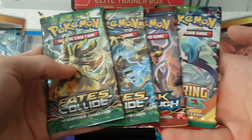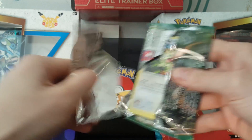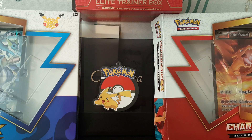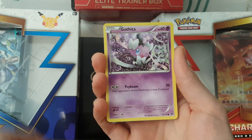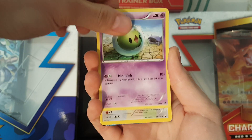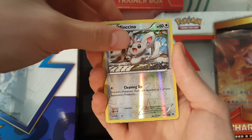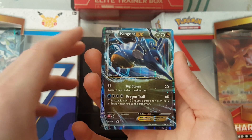We'll just go in the order that they came in, so we'll start with the Fates Collide right here. As always, I'll be doing a summary of my pulls afterwards. So we'll start this one with a Meowth, a Fennekin, a Gothita, a Spoink, a Solosis, Loudred, a Bent Spoon, Dewgong, a Reverse of Minccino. And finally, our rare in the pack is a Kingdra EX. So that's a great start — can't really moan about that pull, an EX in the first packet.